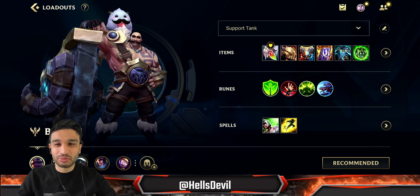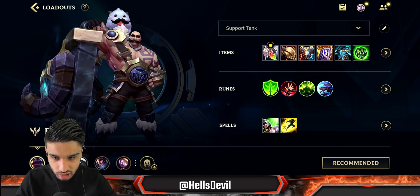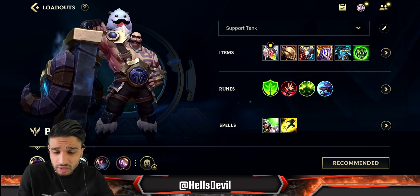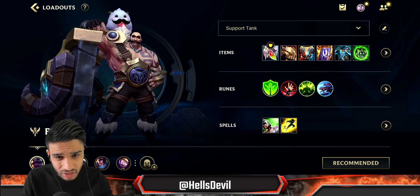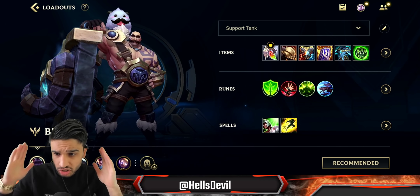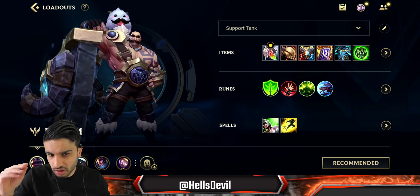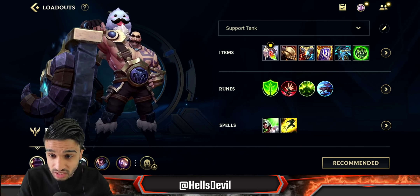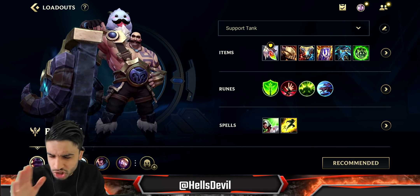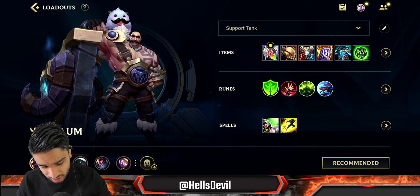Welcome to another Wild Rift video. In today's video I'll show you how to dominate the game with Braum on support. Braum is an incredibly powerful support and a common misconception about this champion is that all he can do is keep up his shield, use his ultimate, and that's it. Braum is just the champion with the big shield — but that's not the case.